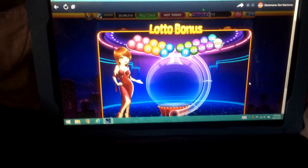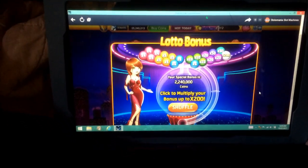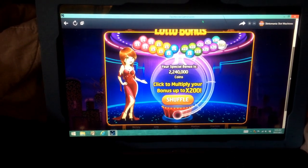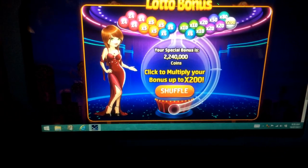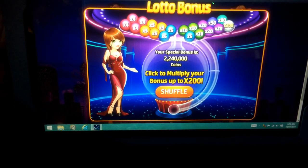There's what they call the lovely Lucy — she's come out to say hello. Now she wants me to shuffle, so let's see if we can get a bigger screen. Let's shuffle her up and see what we can do. As you can see: Lotto Bonus — your special bonus is 2,240,000 coins. Now I click to multiply my bonus and I can get up to 200 times.